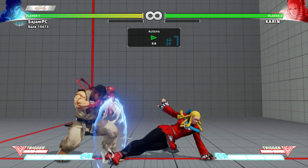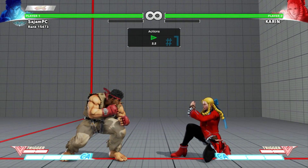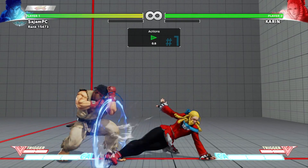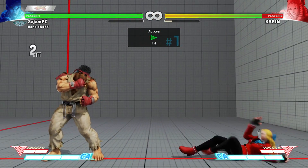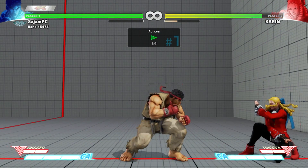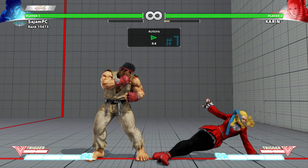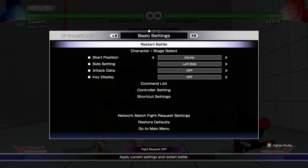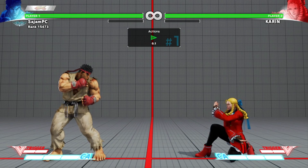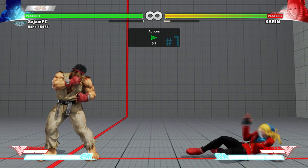Medium punch uppercut also works, which is great — some extra damage, I'll take that all day. I tried fierce uppercut thinking it had to work, but it doesn't — there's just not enough horizontal reach on the heavy punch version. I figured EX uppercut must work because of its big hitbox, and it does sometimes, but at certain ranges Karin just falls out after the first hit. So my no-meter solution really became light punch or medium punch uppercut, since it's pretty consistent and gets a knockdown.